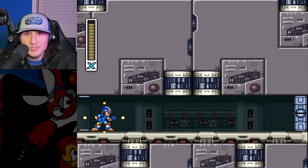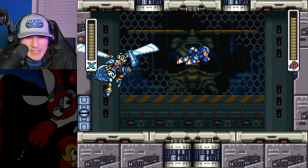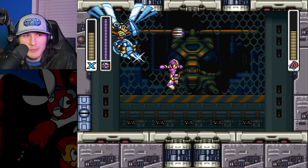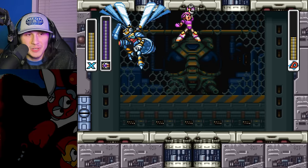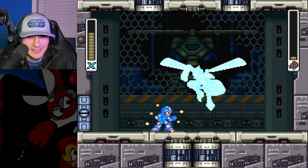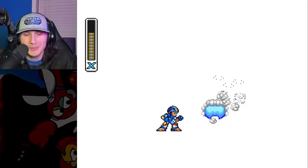Let's kill Blast Hornet. And there he is — Blast Hornet the bee. I hate bees. They're mean. They sting. This guy's weak to Gravity Well. A pause cancel? Oh my goodness. What is this, Mega Man 9? With Galaxy Man's weapon? Anyway, Blast Hornet is dead.